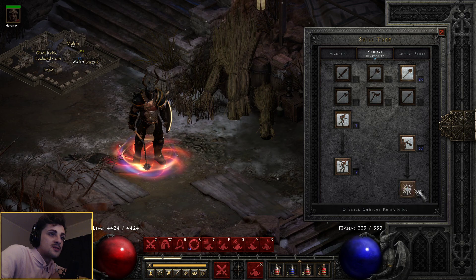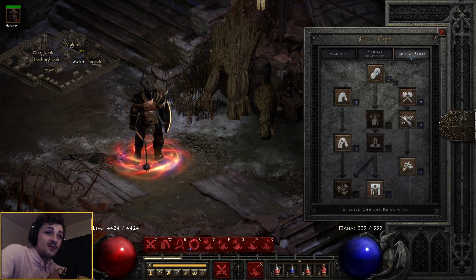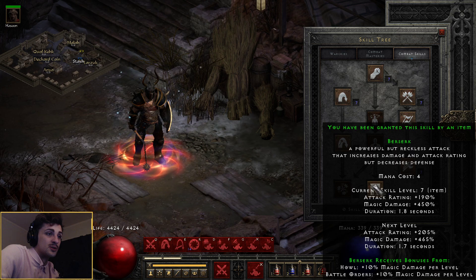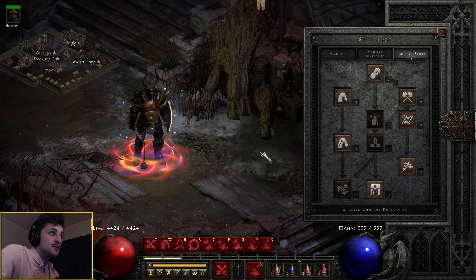I've got 1-point wonders down here, some extras into natural resistance just to get me to that max, and then mace mastery maxed out. Now, I've got a few extra points here which are irrelevant — just ignore these three, because I was testing a few other things with some dual wield. But it's irrelevant. Everything else is looking pretty good. I don't use berserk, don't use these three, don't even use bash, but I do use leap to move around.